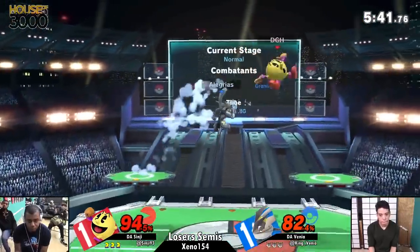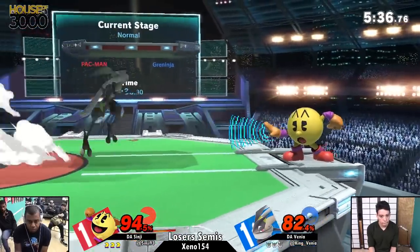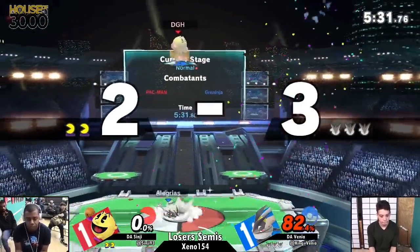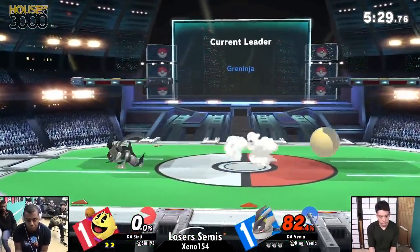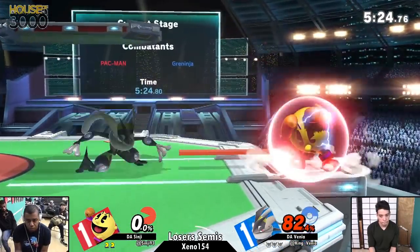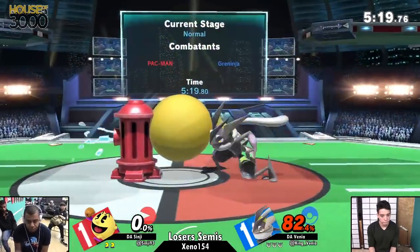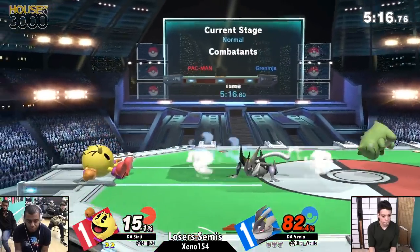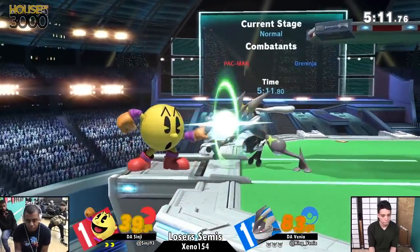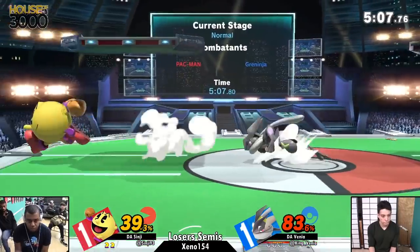Right now it's fairly even. Good parry on the cross-up — up-smash attempt, of course. I love that he keeps trying to destroy the trampolines. Up-smash — you can't do that. That could have gotten him punished, but Sinji goes for the grab. To be fair, I don't think he had too fast of an option. Sinji needs to have the courage to just air dodge away from the stage when he's put into a situation like that. And there you go — good counter. Clanks with the shuriken — he doesn't skimp on that waterproofing.